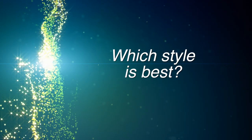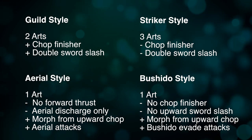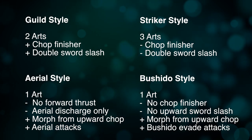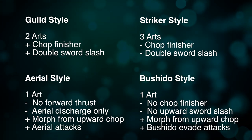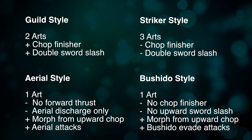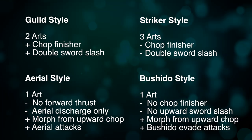Now that we've looked at the styles and arts, let's discuss the differences. With two or more arts, you can put on both Energy Charge and Demon Sword — they stack and they're stupidly powerful. So both Guild Style and Striker Style are very, very good. The only real difference is: if you don't use the chop finisher or the double sword slash, you'll almost always want Striker Style because those are the only things different between them, and Striker gets one more art. Aerial Style and Bushido both go down to one art, which pretty much locks you into Energy Charge with no freedom. That said, aerial style is wonderful — the aerial attacks are super powerful and it doesn't lose any key attacks, so it's a definitely good trade-off.